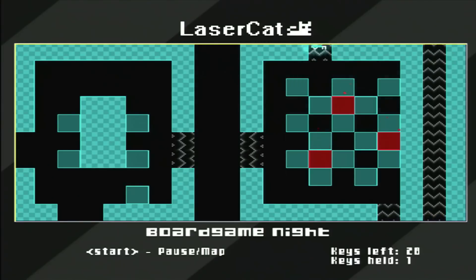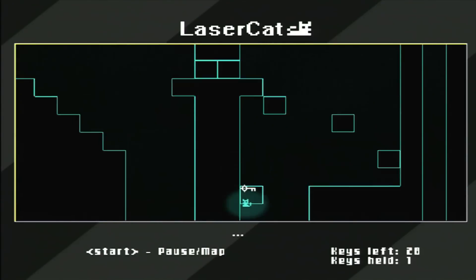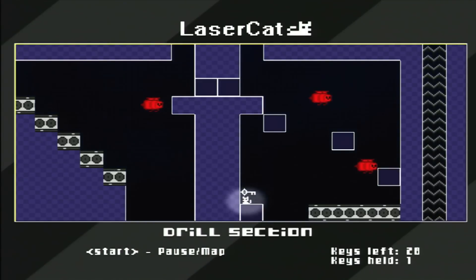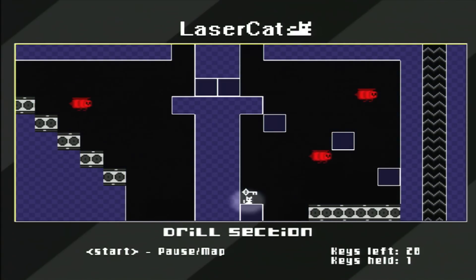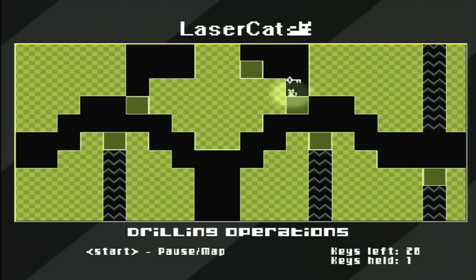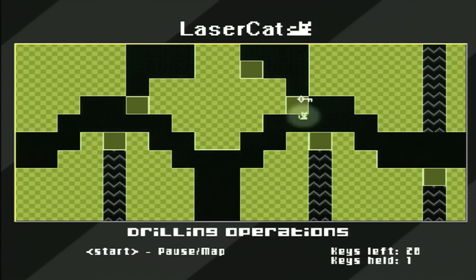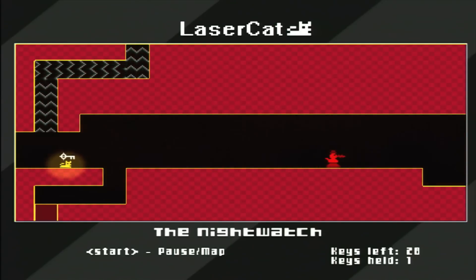Holy crap, it's Metroid, it's Castlevania, it's freaking Elton John — it's Lazercat for the Xbox 360. It's like trying to find gold in a silver mine. It's like trying to drink whiskey from a bottle of wine. You better get back, Lazercat. This game is going to do me good.